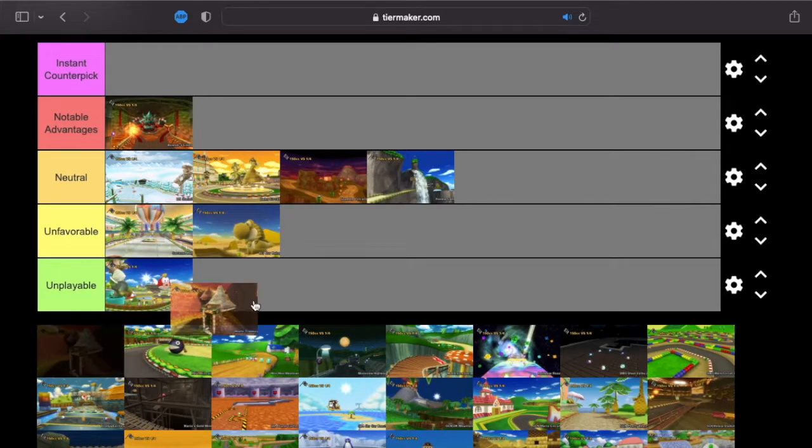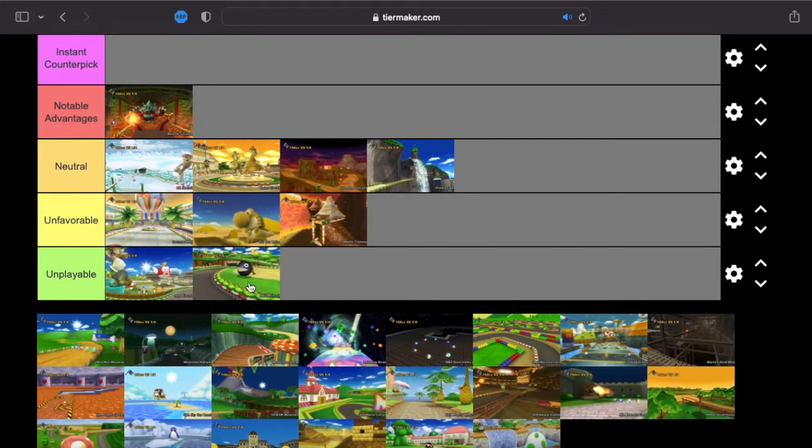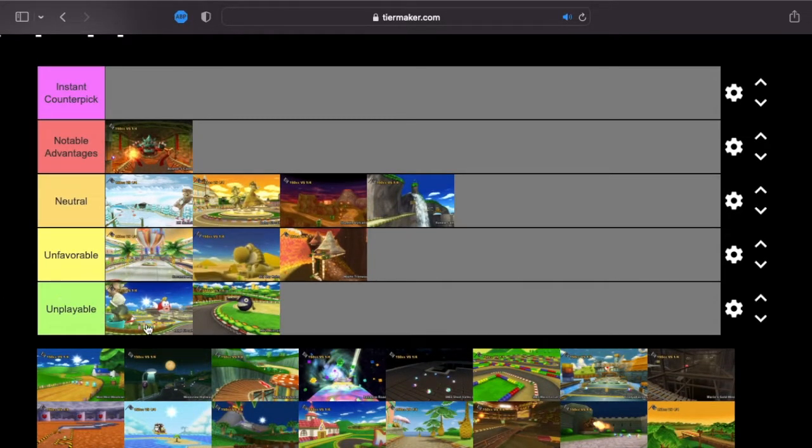Next up, Maple Treeway, which I'm unfortunately going to go unfavorable. Even though it has a good amount of sharper turns, there are so many places you can get bumped off. This is a big knock on the Mach Bike in huge Flame Runner rooms — you get bumped around like a pinball. And similar is Mario Circuit, which is also unplayable, especially in 1v1. The track is just so open, and you can cut the lines tight with Funky Kong. There's no hint of a hard turn, no shortcut that needs difficulty — the roads are so wide you don't need to worry about maneuvering around items and traps.